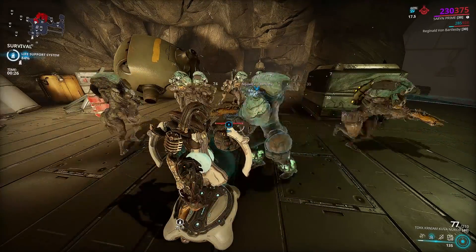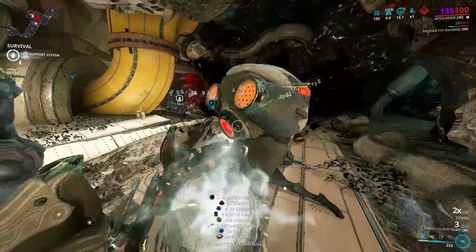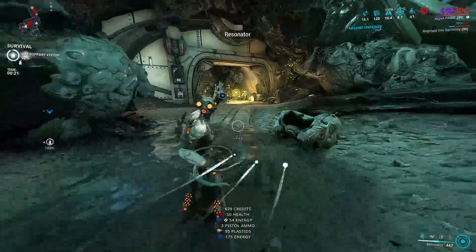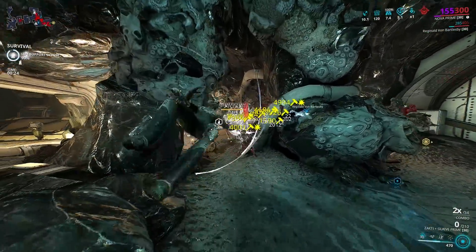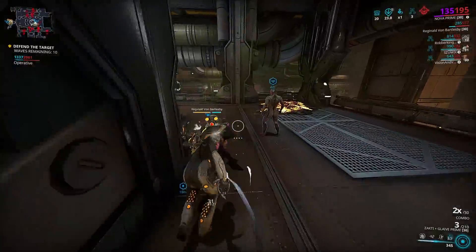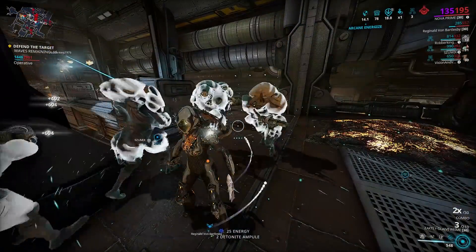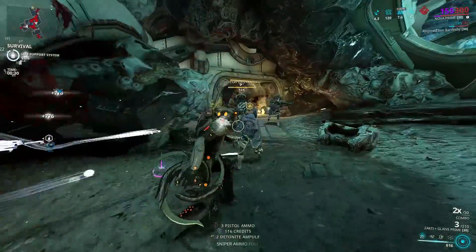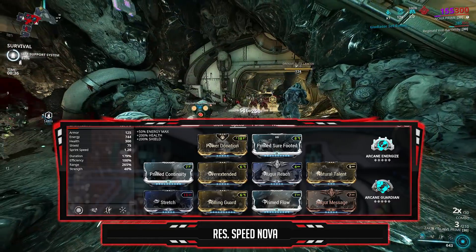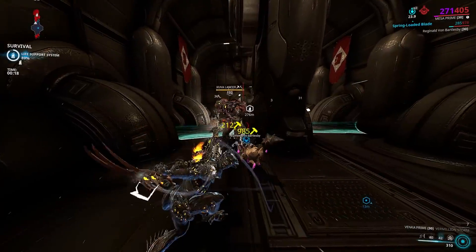Just to prove a point of not getting hit, you can run Speed Nova with Resonator — yes, a negative power strength Nova that speeds everything around you. Kind of sounds scary, especially for Steel Path. Well, guess what, just put Resonator and look at that — enemies don't even hit you. You can even use this same setup in a Sortie defense and the enemies don't even attack the defense objective. Here is the build: range, duration, utility mods — just press the abilities and kill the enemies with whatever you want because they can't fight back.